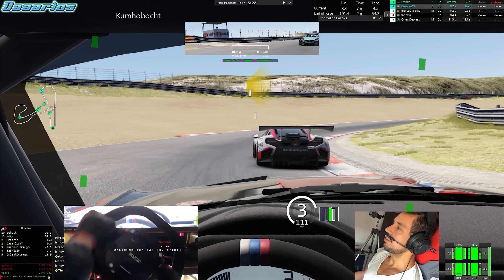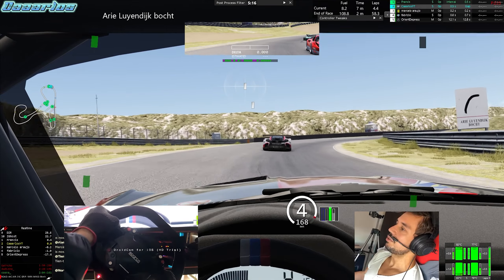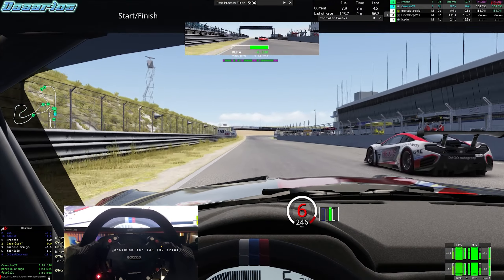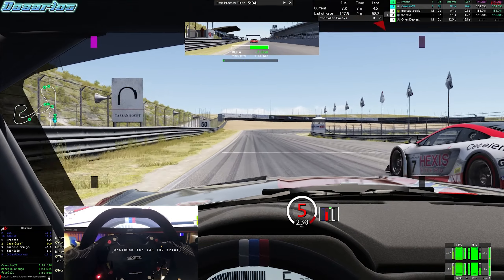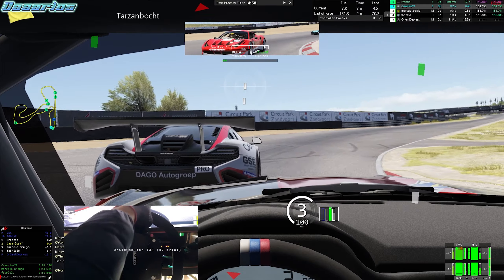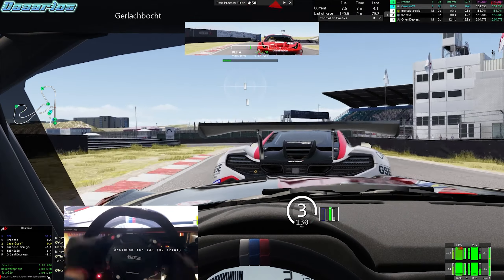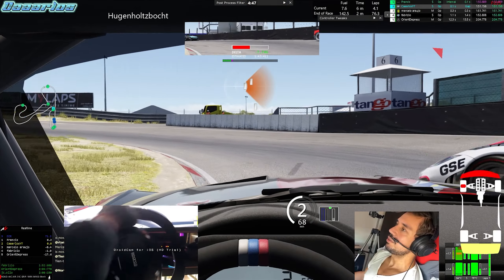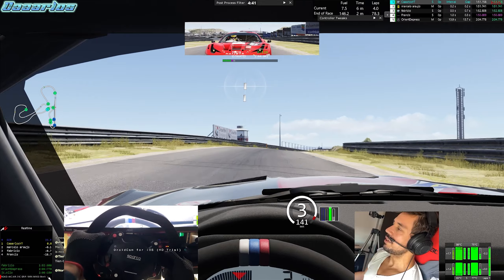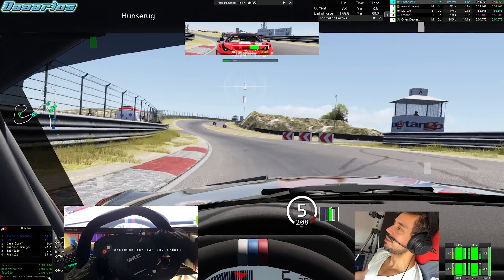Here we are getting very close, trying to overtake the McLaren. We are also under pressure from the Ferrari, so we have to make the move. We had no more room to go — we were on the inside and the guy tried to shut down the line, which ended up in contact. Now we are in first place, on a new track I'm not sure how to drive.